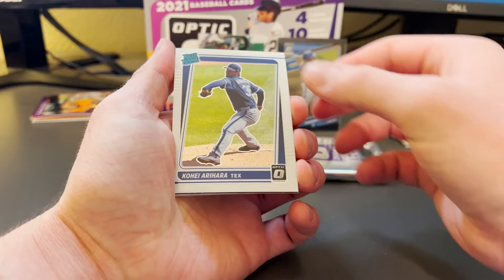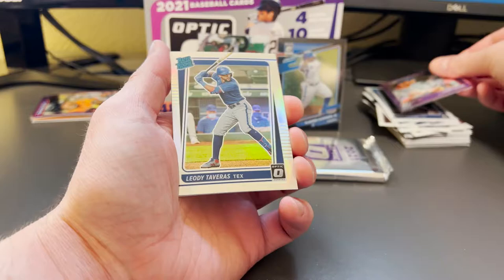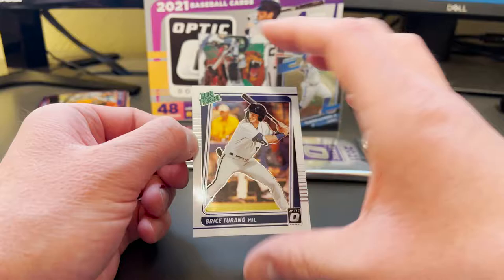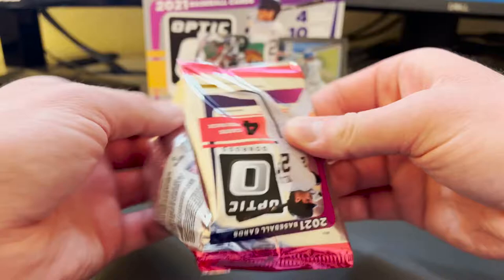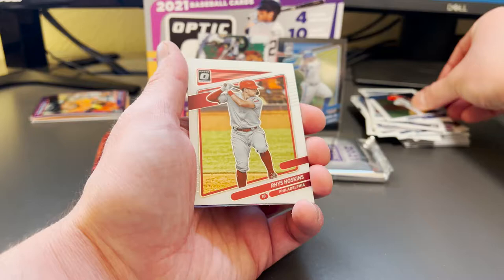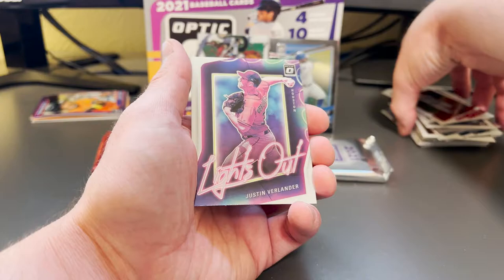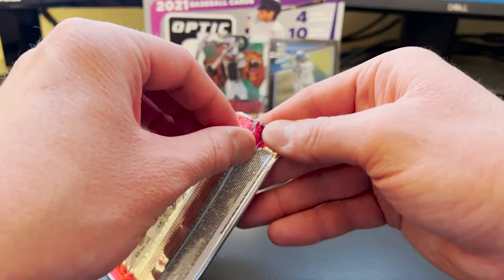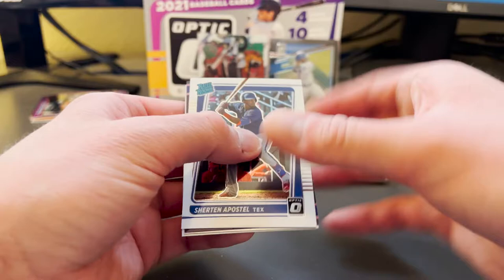This pack starts out with Kohei Arihara and another Diamond Kings, this one of Aaron Judge. We've got a prism refractor of Leody Taveras — a rated rookie card, not numbered, just a regular prism — and a Bryse Wilson rated prospect. Second to last base pack: Triston McKenzie rated rookie, Max Fried, Rhys Hoskins, and a lights out Justin Verlander — very cool. Looking forward to having him make a comeback this year; Verlander was out hurt last year, so definitely excited for him to come back for the 2022 season.